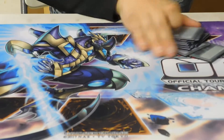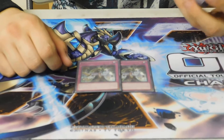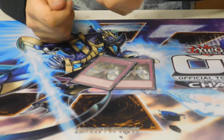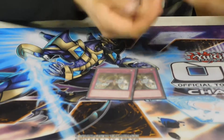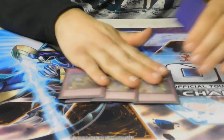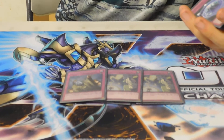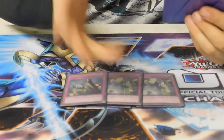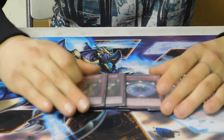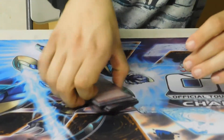Onto traps: two Sub-Terror Final Battle. This card does whatever you need it to, and it's not even a hard once per turn. So if you have multiple, you can activate, flip Guru face-up, activate again, flip Guru face-down — it's really nutty. Three Impermanence as another hand trap. Two Strike and a Judgment for my Solemns — I cut Solemns down a little because I was having issues finding deck space. I'm already running a 42-card deck. Floodgates: two Summon Limit and two There Can Only Be One — both really good all day.